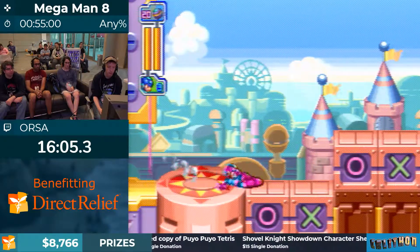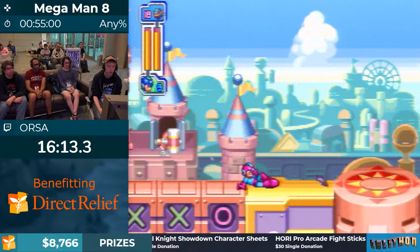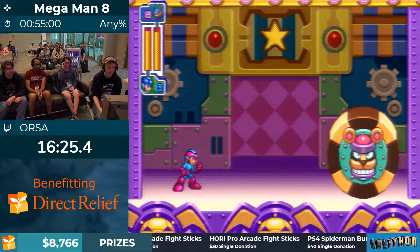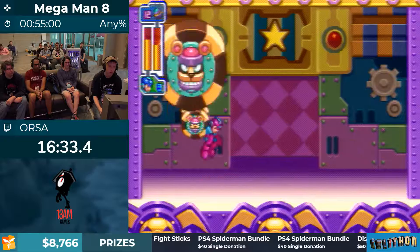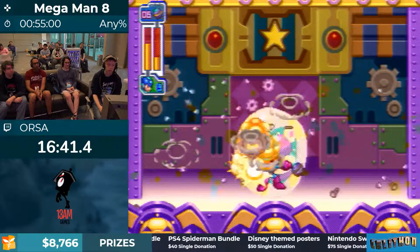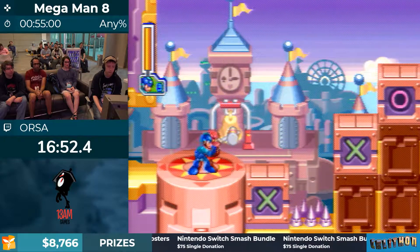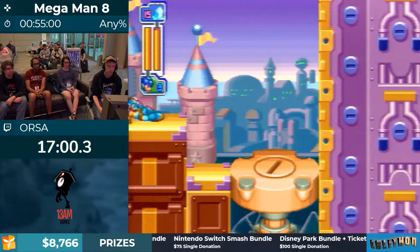The main gimmick of this stage is these jack-in-the-box things — any time that bell gets struck with the hammer, whatever box Mega Man's on will activate. This is Sissy Roll — we're just going to kick it with Mega Balls. Because this boss is moving all over the place horizontally and vertically, it's actually not particularly easy to keep Mega Ball on the boss at all times, combined with all the other enemies flying around. But Orza makes it look easy. This next screen we're going to see a lot more intentional positioning with these jack-in-the-box cycles.